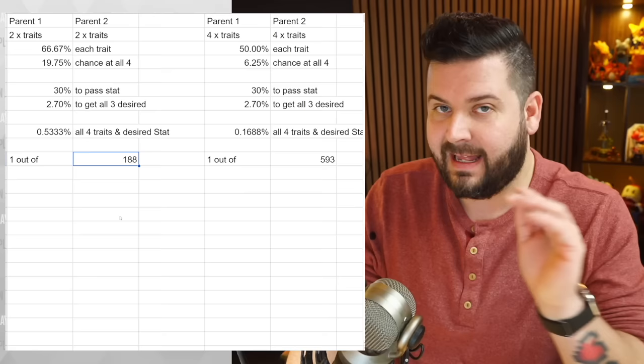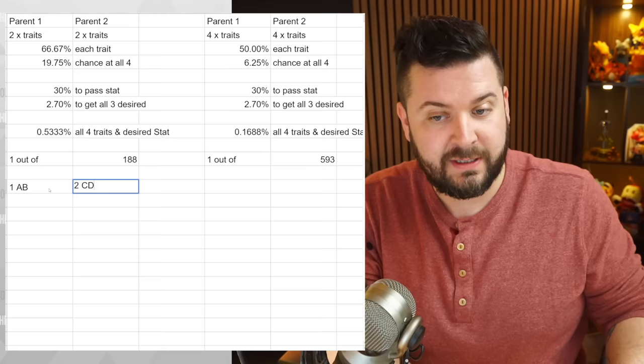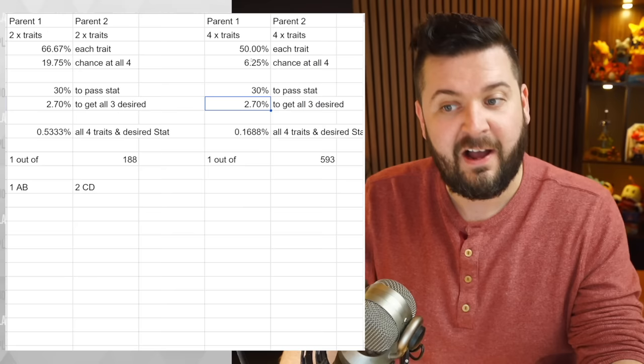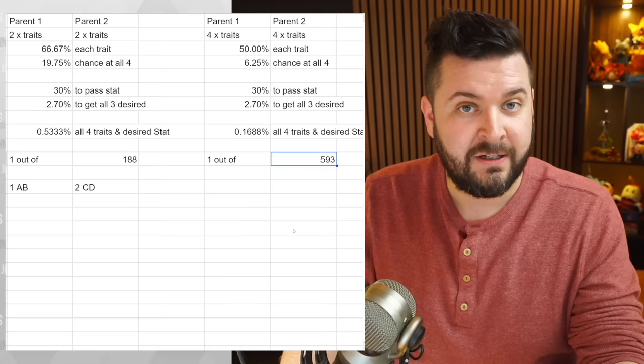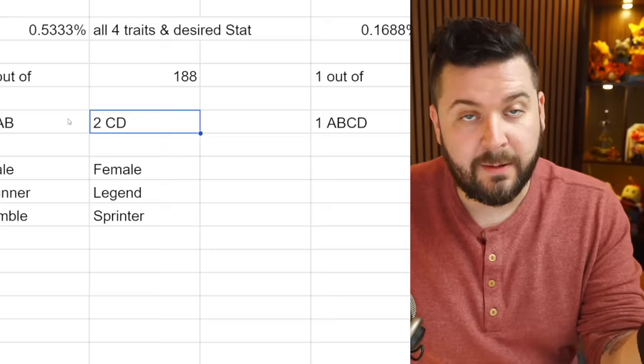30% to the power of three is 2.7%. Multiplying that by the 20% chance to get all four desired traits: one out of every 188 eggs will have the desired traits and IVs. Using the 6.25% instead: 2.7% times 6.25% means one out of every 593 eggs will have the desired traits and IVs when both parents carry all four traits.